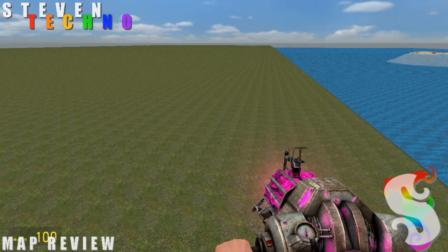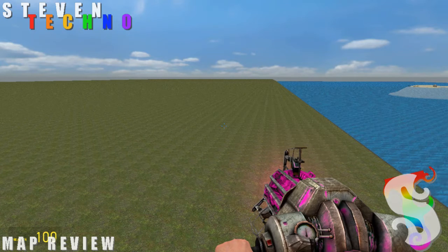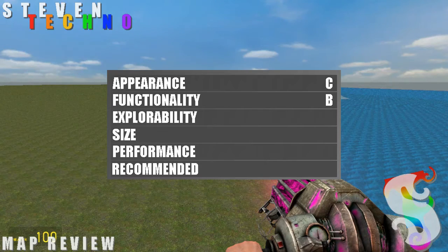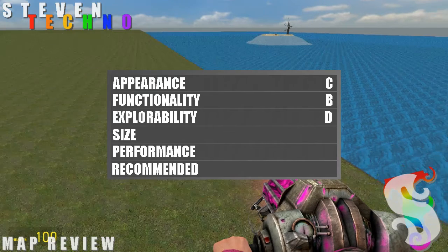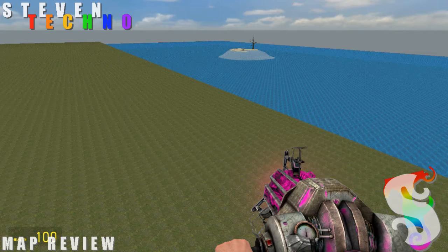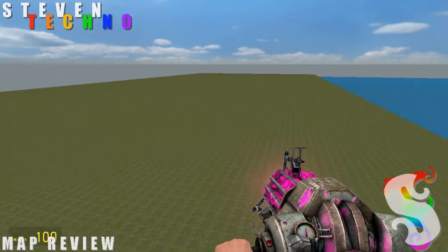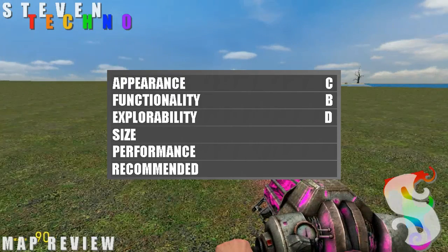Explorability — does this map have a lot going for it? Are there lots of secret places you can find? The answer is no. Since it is fairly large, I'll give it a 2. And how about size? Well, as you can see, it's pretty large, so size-wise it scores a 5.